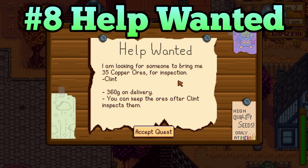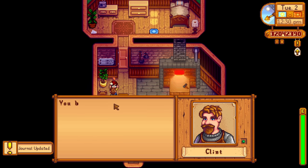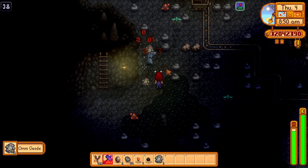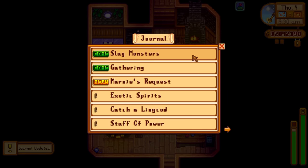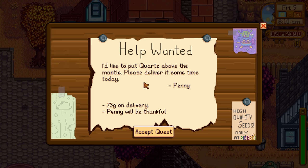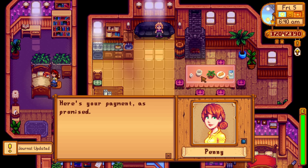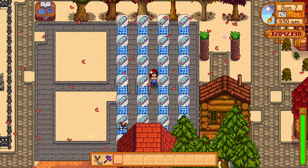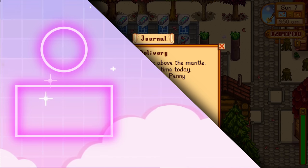This might be an unpopular opinion, but I never do the help wanted quests. In my opinion, the only reason to complete them is to earn all of the achievements in the game — besides that, you only get a tiny bit of gold per quest. The problem is the quests are completely random, so most of the time you won't even be able to complete them. For example, it might be the last day of spring and you get a quest asking for a cauliflower — if you don't have one in a chest, you simply can't complete it. I got frustrated with this system pretty quickly and decided never to use it again. And those are some of the mechanics and professions in Stardew Valley that are just not the best. Please let me know in the comments if you agree — I'll see you in the next video.